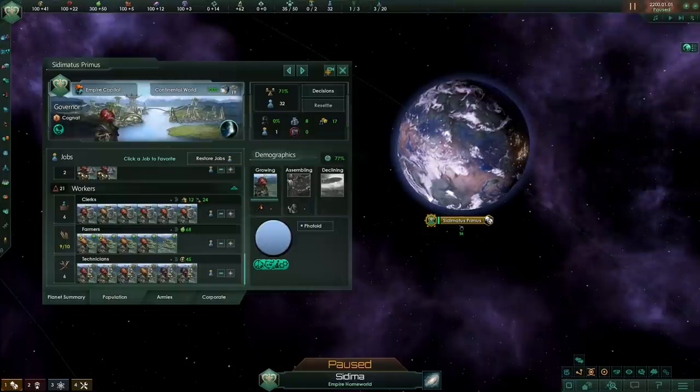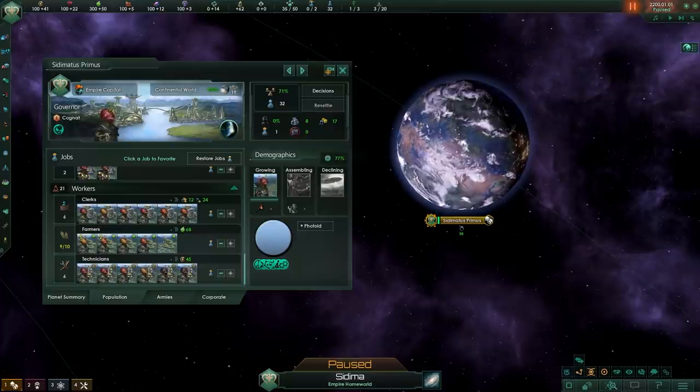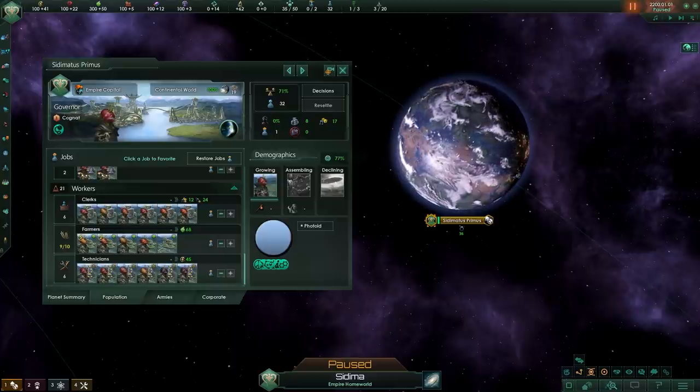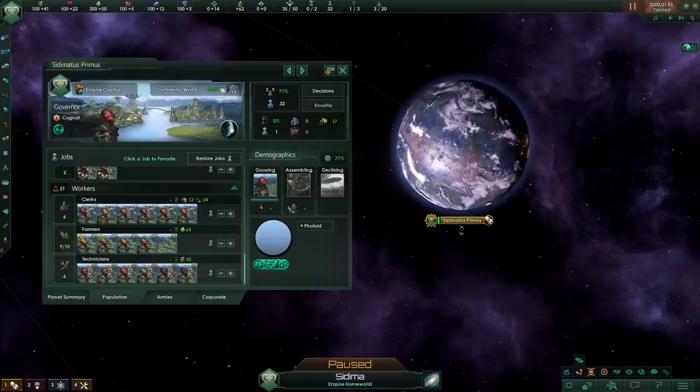Let's start off with the red-headed stepchild that is the very first expansion for Stellaris — yes, it is of course plantoids. Plantoids have for a very long time been merely an aesthetic package: it had ships, it had portraits, and it had a bunch of aesthetical stuff, but this has now been changed as of 3.1. If you are one of the owners of plantoids you will have the ability to get a couple of new traits: phototrophic, radiotrophic, and budding.